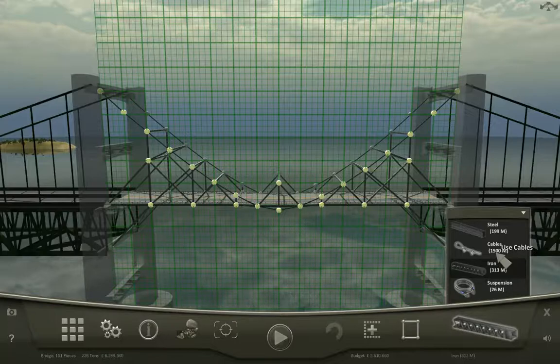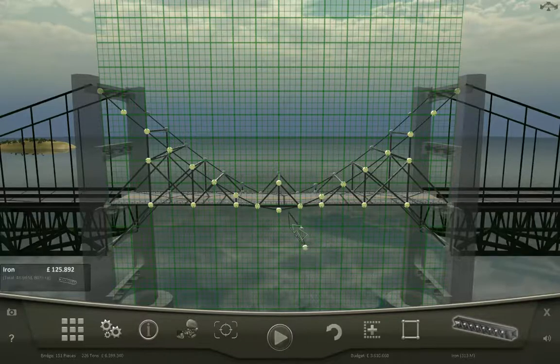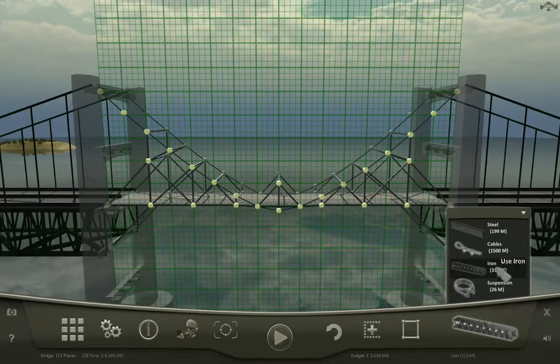The end goal is to create the very best bridge — a bridge that works at the cheapest price possible. That means using the fewest resources possible. A bridge like this is very minimalistic, and it works very well. It holds the whole thing together.